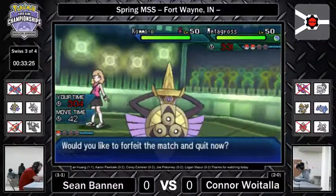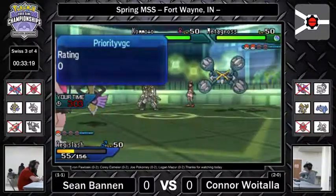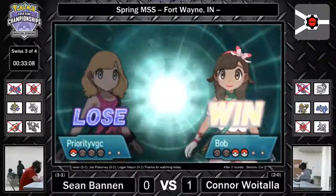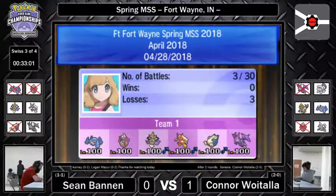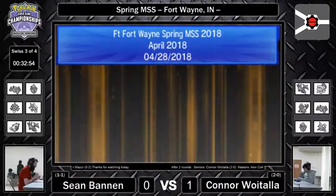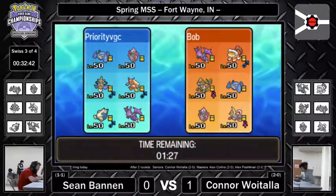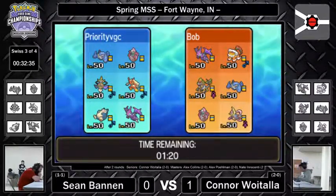Aegislash. It looks like we're going to see Sean actually hit the forfeit button, trying to maybe preserve some information, or just hop into the next game as fast as possible. If I'm Connor, I am very happy with how that game went — he was in control almost the entirety of that match. If I'm Sean though, I think he does have the tools that he needs for this matchup to be able to pull it back. If Mega Metagross is able to get off an attack onto that Como, I think Connor's team will have a bit of trouble getting going again. Or if we do see that Lele being able to lead off and pick up that KO. It's going to be a very rough matchup for Sean, but he definitely does have some of the tools he needs. With clever play, I'm sure we can see it.